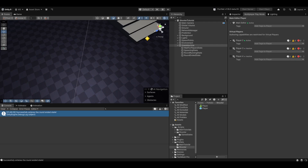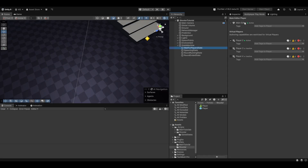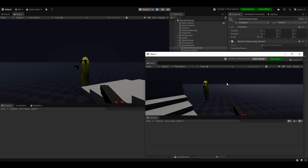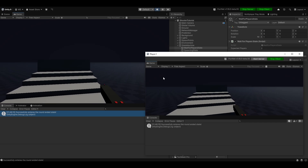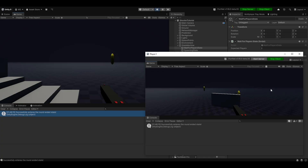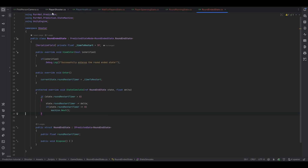Let's test: I set the wait-for-player state to expect two players, both connect successfully, I shoot the other player, wait a few seconds, and it restarts — except there are now too many players. We can see two players on one client. The reason is obviously we didn't destroy the old players, so we need to handle that.